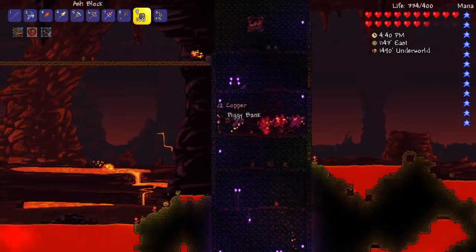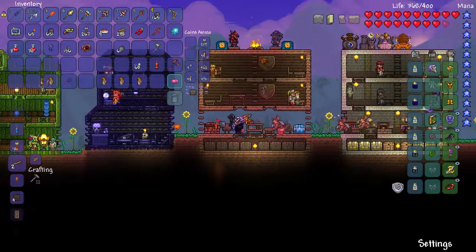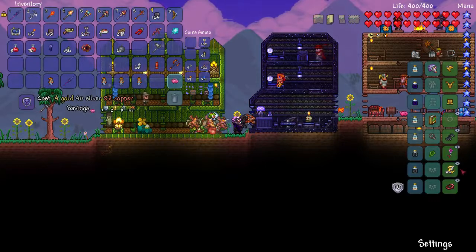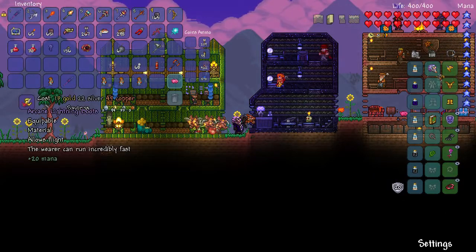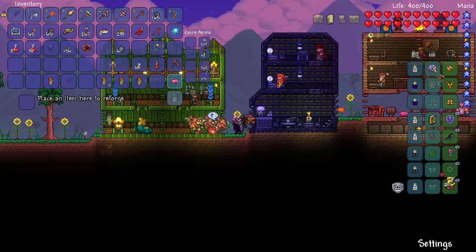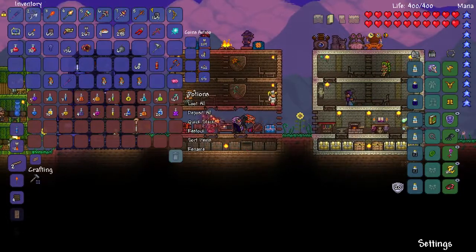Do I want to do a Wall of Flesh fight right now? We're at about the 26-minute mark. Let's do some reforging and prep. The arcane shield will be way cheaper to reforge than the lightning boots, so we'll do that first. I'll stop at Guarding - a little bit more defense. Arcane is so good in certain situations, but it's doing nothing for us right now. Lucky - Lucky is great. It's actually terrible for summoner builds, but it's reasonable. As far as getting our defense up, we can get it up with Sashimi.